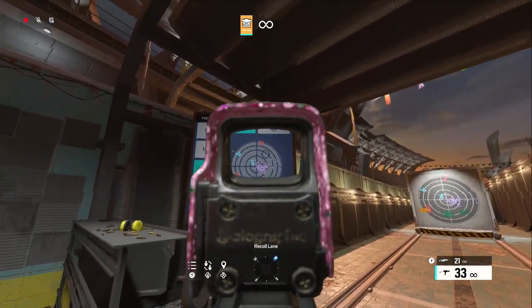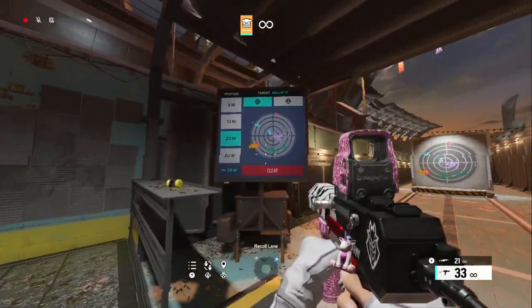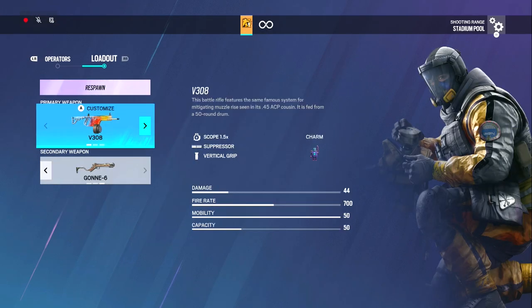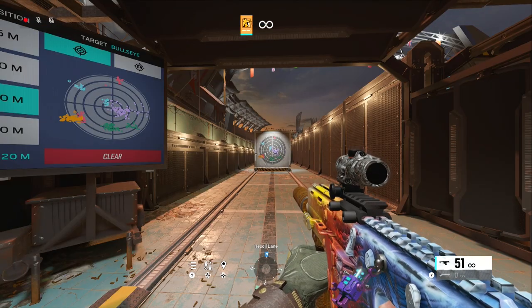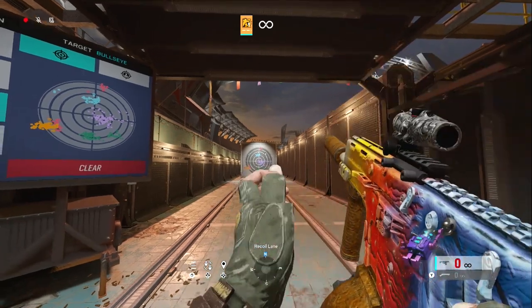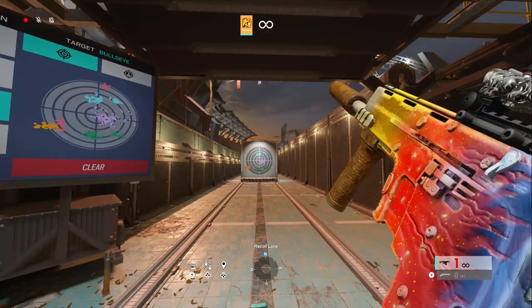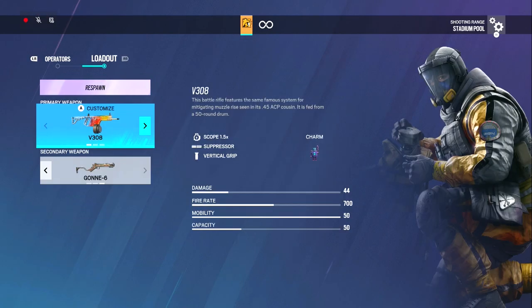I just noticed there's an up-close graph — you can see Ying's is one of the bigger ones, Zofia's, SMG-12 — very small still though. My recoil is just crazy, I feel like it's top tier. Here's Lion: I use the suppressor, vert grip, 1.5 — kind of like Iana or Ash for the G3. I like using the 1.5 suppressor combo, feels nice. And there it is — no recoil. That was just me changing direction, not even the bounce. Gone-6 on him too.